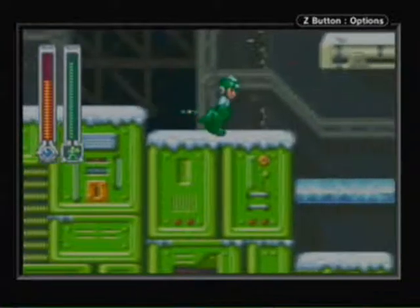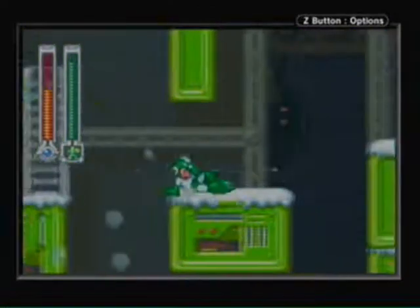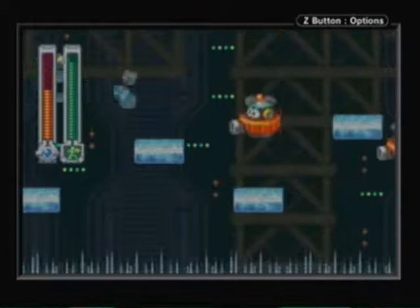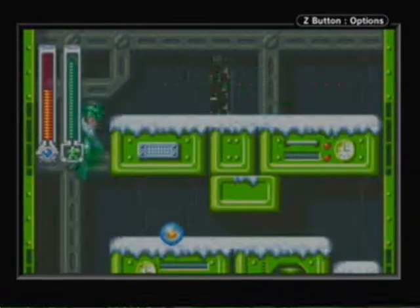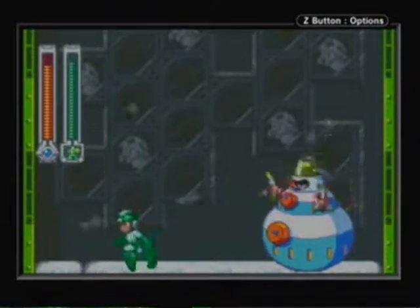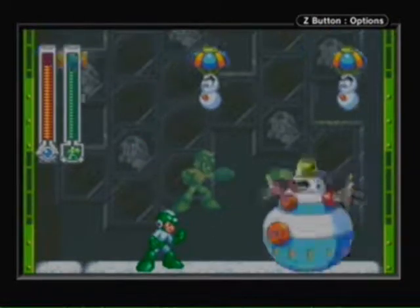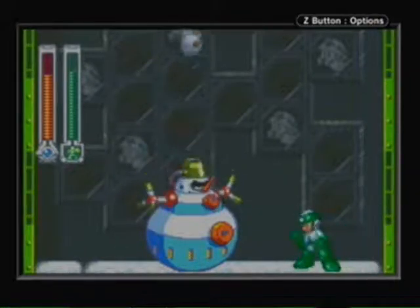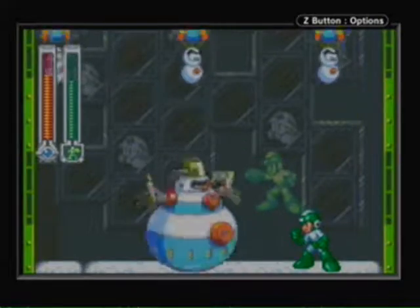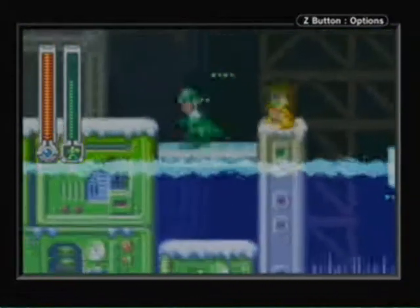Cold Man's stage is based off Frost Man's stage from Mega Man 8, with them both being ice-based Robot Masters. I really like the little shattering platforms here and there — makes you stay on your toes and keep moving. Time your jumps and slides throughout here and you won't have any problem dodging shots or falling onto spikes. I really like how you can see frozen Mets in the background inside the ice — kind of reminds me of Frost Walrus' stage from Mega Man X4.